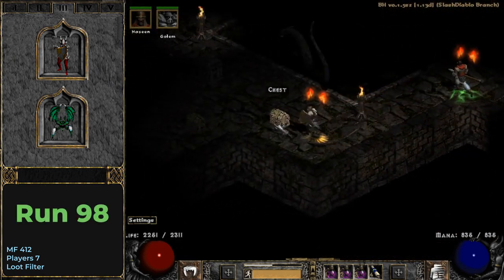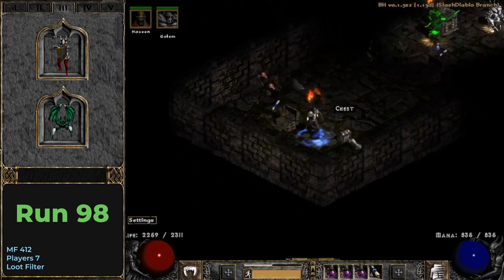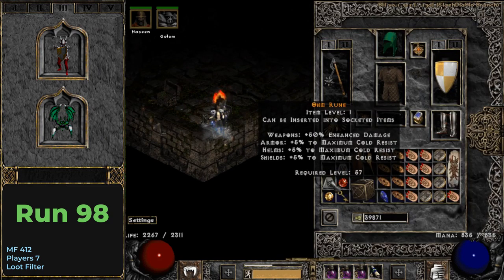And here we go, run 98. I do not expect much and suddenly the super chest drops me an Ohm rune. I only dropped one of them during my 5000 LK runs and here I get it within 100. Such crazy luck.